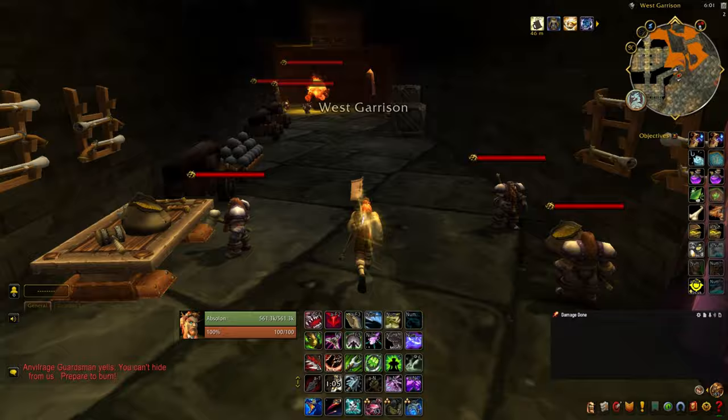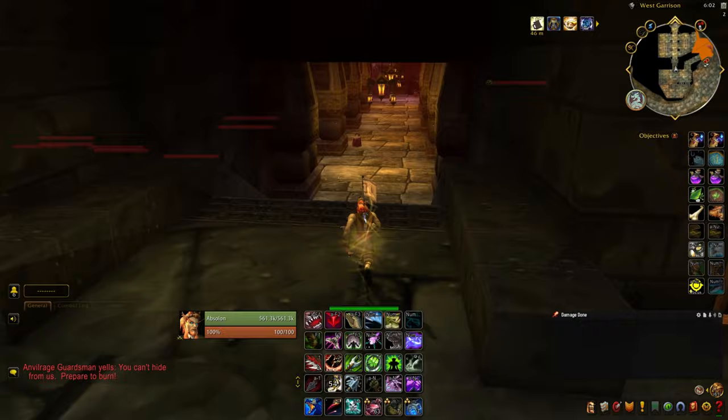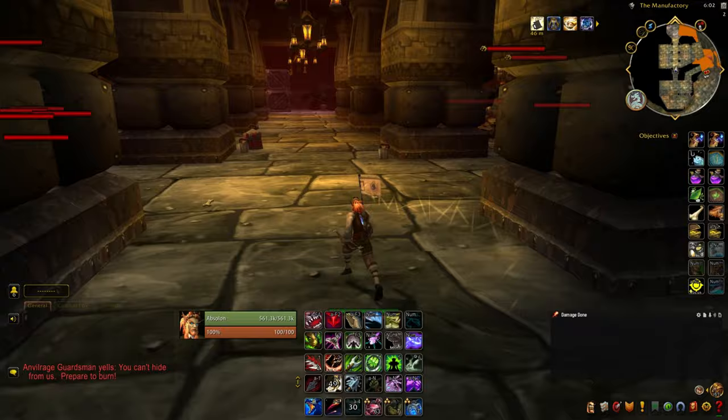So we're just continuing to run down the hallway. This is just a linear part of the dungeon for a little bit. You're going to pass some dwarf mobs. You'll see a fire alley and some more dwarves at the end of the hallway — it's going to open up a little bit. Just hug the right-hand wall, and it's going to do a hard right. And just some stairs and an opening — keep following that. And you should now be in the Manufactory.